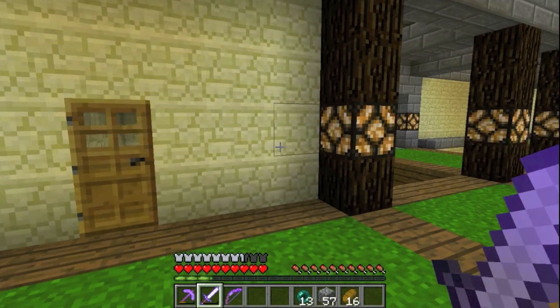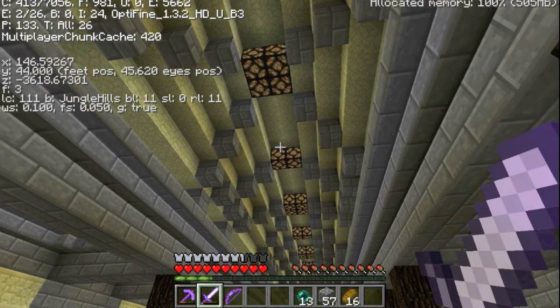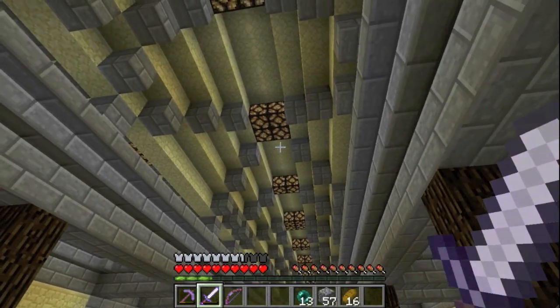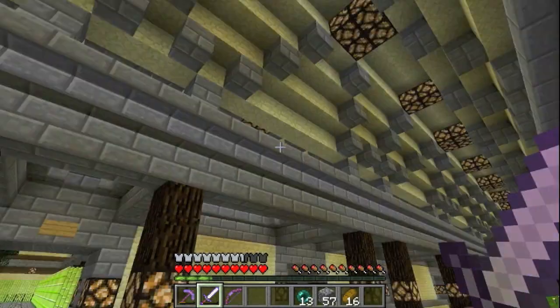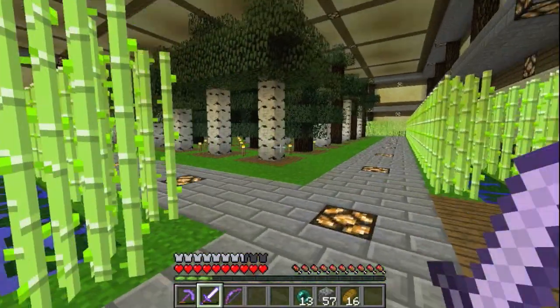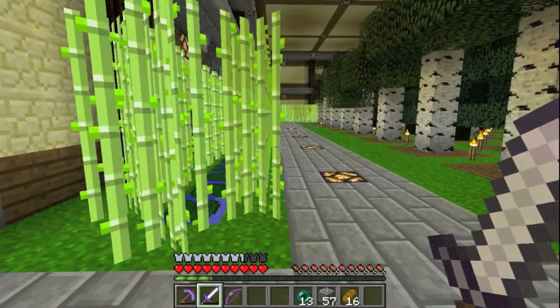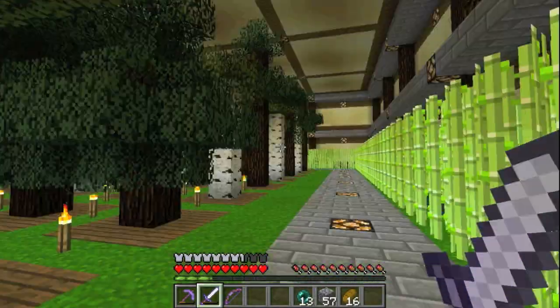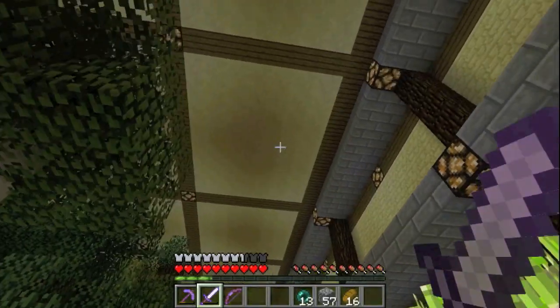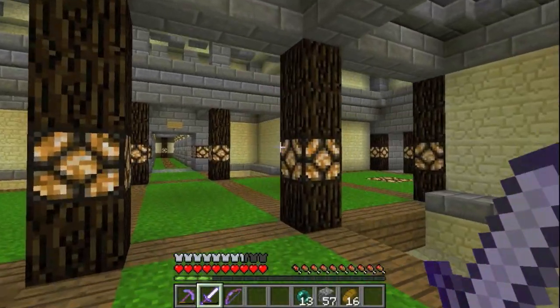I forgot to read the name on the sign, so I'm not sure whose place this is, but it's nice. I like the ceiling - it's the sandstone and the lamps. It's in a jungle biome, so all the grass is amazing - Jungle Hills. A very nice tree farm and sugar cane farm. This place must have taken a long time to dig out - we're underground.